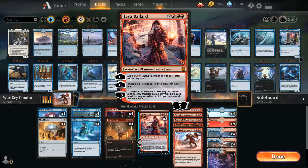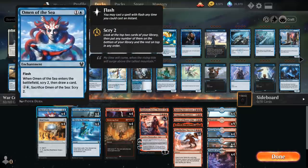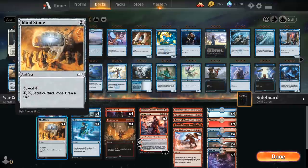That's our main game plan. At 2 mana we also have the full playset of Omen of the Sea as a nice cantrip with flash. As it enters the battlefield we scry 2 and draw a card, helping us assemble the different combo pieces, and we can also sacrifice it for 3 mana to scry 2 again. We've got Mind Stone to help us ramp, and later if we don't need the mana we can sacrifice it to draw a card.